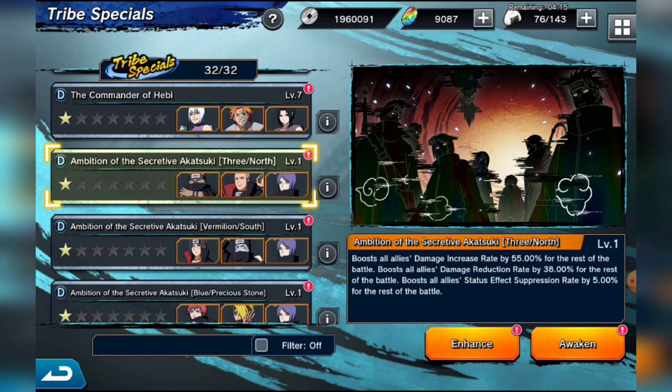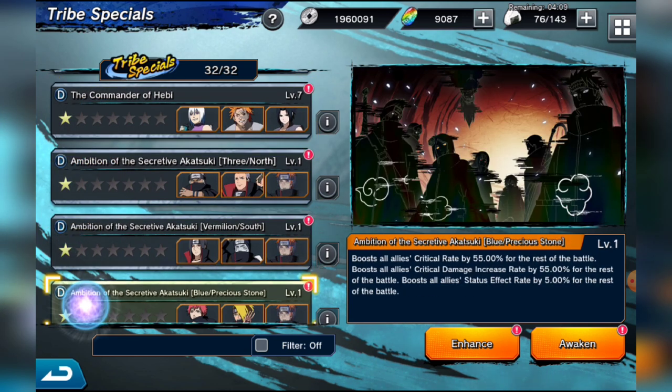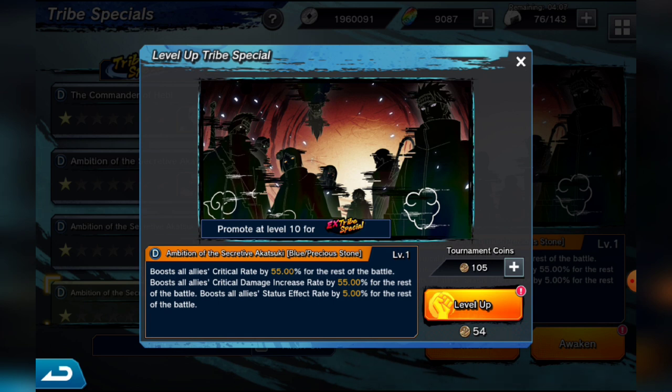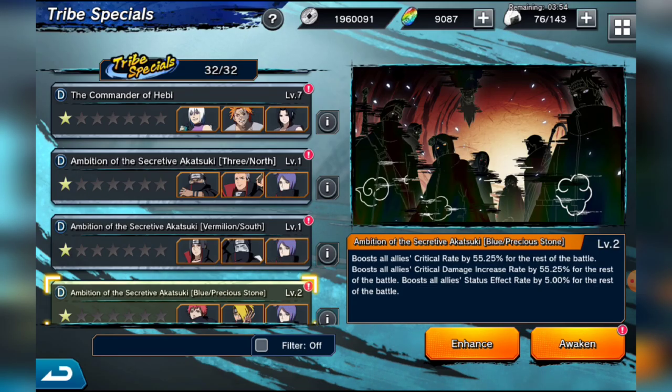If you're looking to enhance tribes and take advantage of these buffs, collect those NWT coins and start putting effort into enhancing. You can also use them for Gamma coins instead, but clicking on the tribe enhancement will show the percentages going up as you level. Keep leveling until you hit level 10 — at that point you're going to need special enhancement stones to continue.